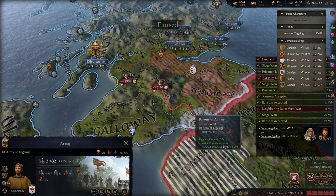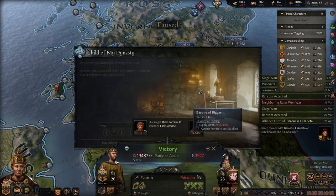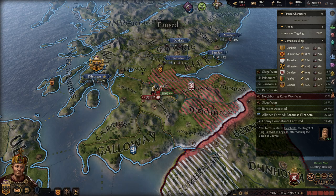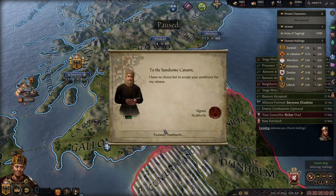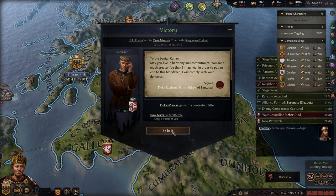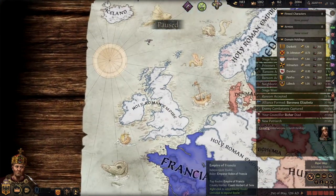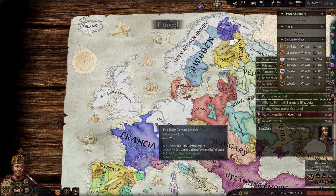Now we can march over here having created our route through their land - this should get us a lot of war score. You're getting crushed. Courtier's given birth to a son - I think that probably means we have a grandson. 100% war score! My counselor died of old age - I believe it must be ex-counselor because we don't have an open council position. We will now enforce our demands. This guy - we just took his kingdom and he's still like 'you're all right.' We're going to disband our armies and look at that - we now have England. That is fantastic.